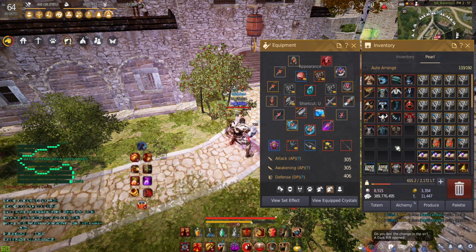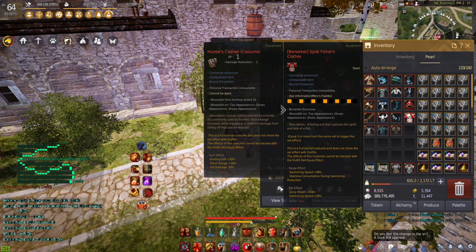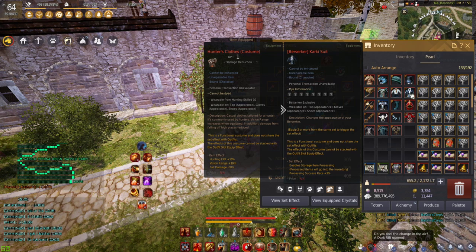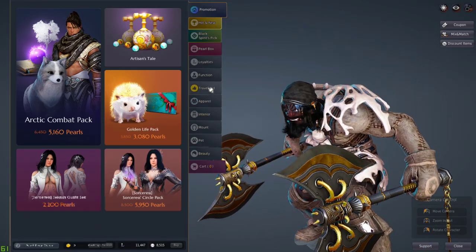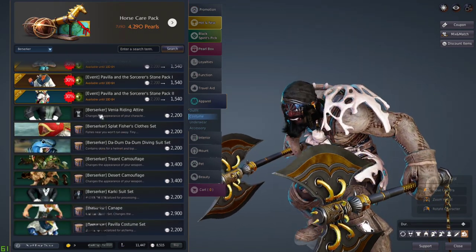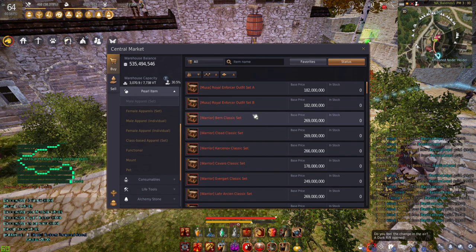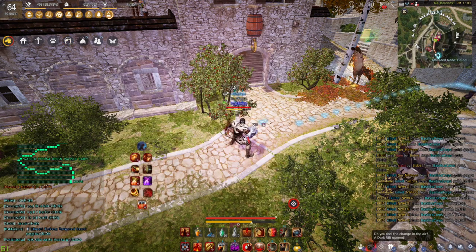The only thing you're going to need to start off is to make sure that you have an outfit — it cannot be a costume. A costume would be something like the Splat Fisher's clothes, the Canopy clothes, or the Karki suit. Outfits are in the pearl shop under apparel, under outfit. Anything in the costume category does not apply, but anything you buy off of the actual marketplace will be eligible for adding a crystal, because you cannot buy costumes off the market.